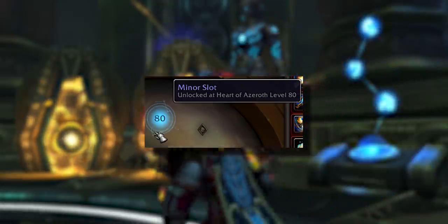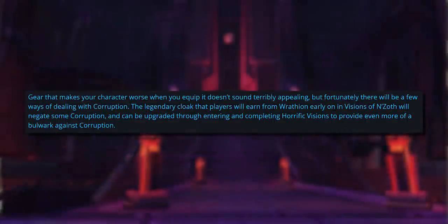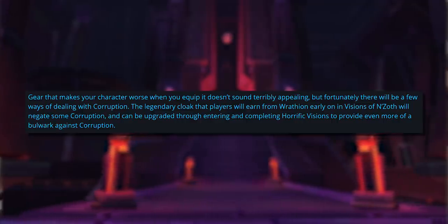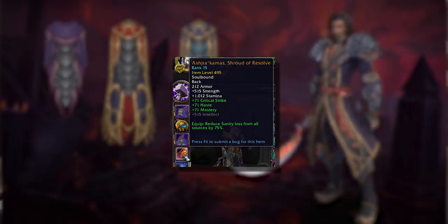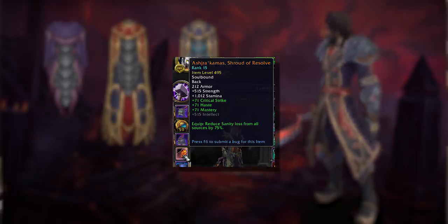You are able to manage your corruption. The Heart of Azeroth has a new minor slot that will only take a new anti-corruption essence. But the primary method of decreasing corruption is your legendary cloak. Blizzard said that as you upgrade the cloak, you get increased corruption resistance. Many speculated corruption resistance would be part of the Heart of Azeroth's infinite trait, but Blizzard haven't mentioned that — with the cloak maxing out around item level 475, you'll get a set number of corruption reductions from upgrading it.